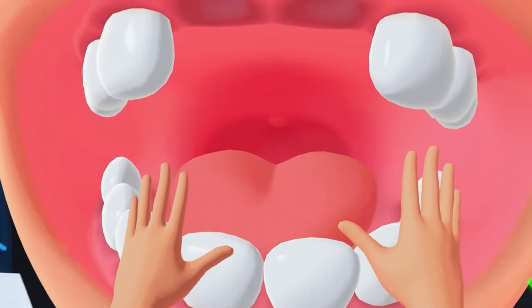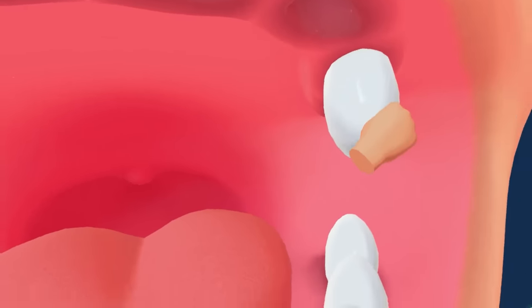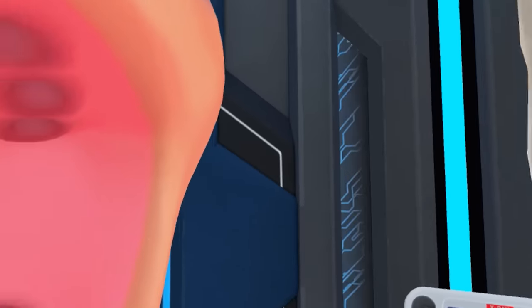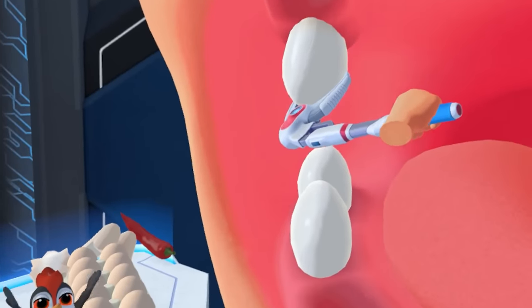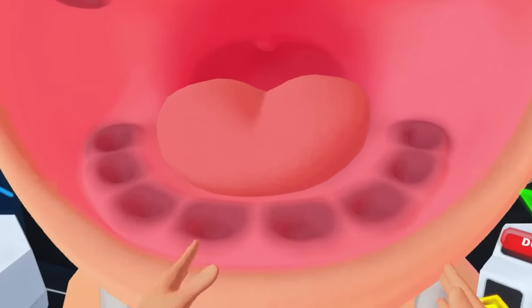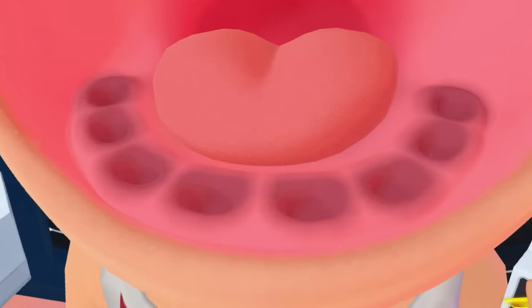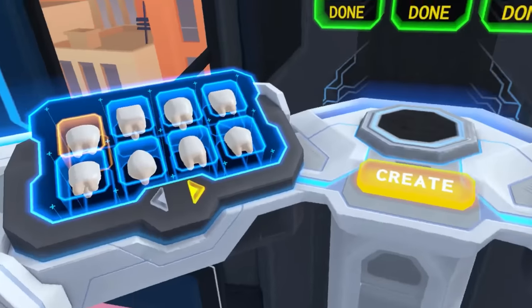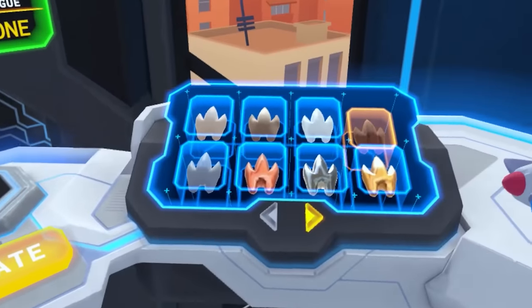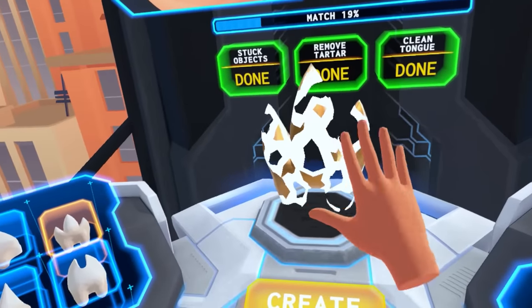We've cleaned his teeth. We've cleaned his tongue. Now it's time to rip. This thing pulls out the teeth so much better than your bare hands. Who would have thought using tools was better than these. Looking a little bit gummy at the moment. You've just got your gums. Let's get this guy some actual teeth. I think I'm going to go with these sharp, spiky ones and I'm going to make them gold.